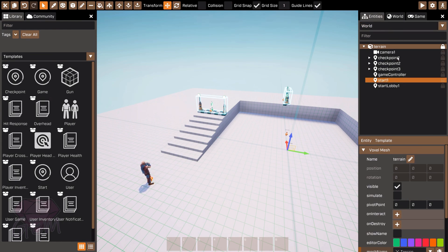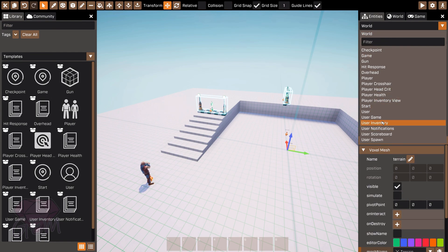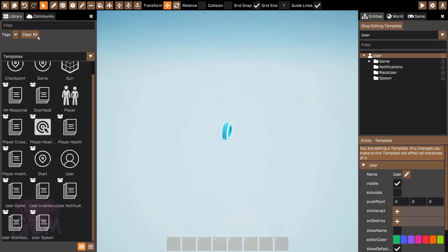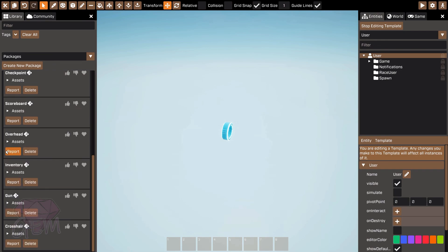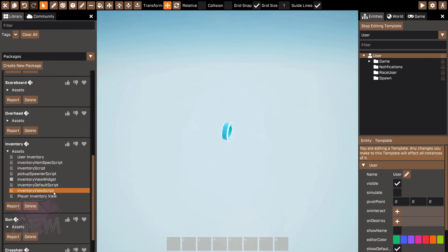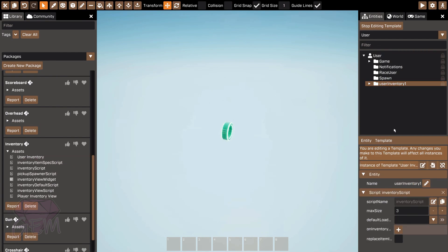Now let's go to Templates. We need an inventory system first. You can see 'Use Inventory' and 'Player Inventory View' are available. Go to User, and there's no inventory view yet. Through the package system, go into the Inventory package, find 'User Inventory', and drag it into the inventory system.